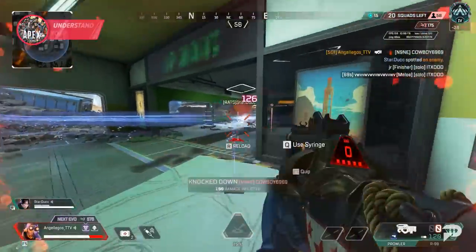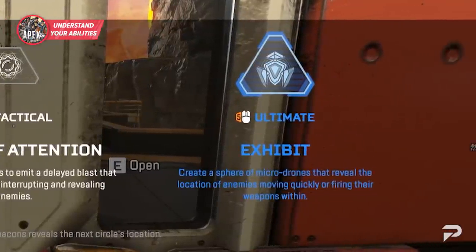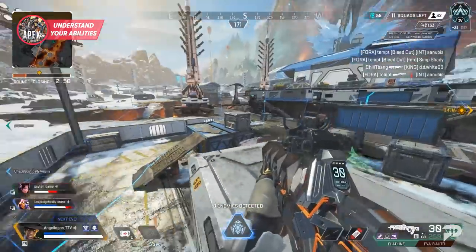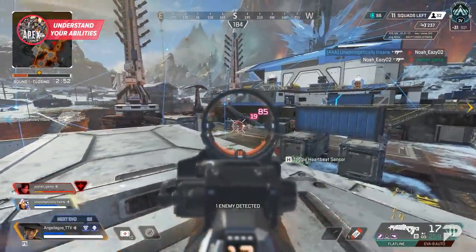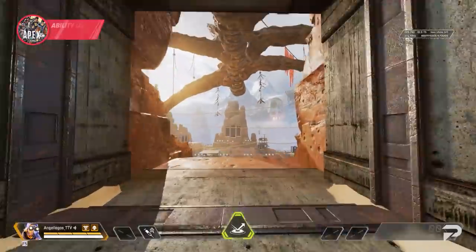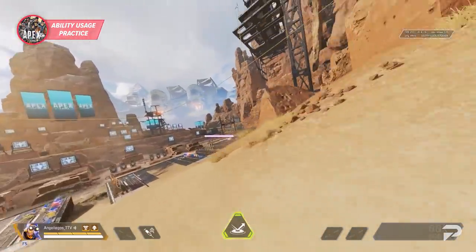Before ever dropping into a match, you should always know what your legend does. Reading every legend's abilities and at least having an idea of what they all do is a great way to make sure you don't get caught off in a match. And this goes for legends' passives as well — most legends' passives are very strong, and just because it's not an activated ability doesn't mean it can't be game-changing. Just take a look at Seer.